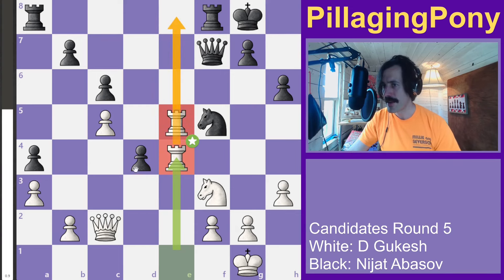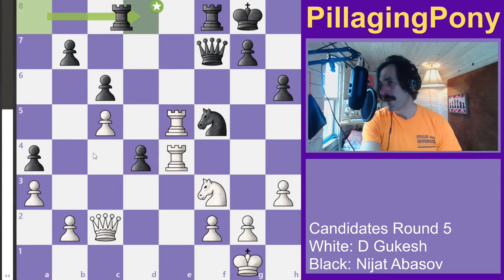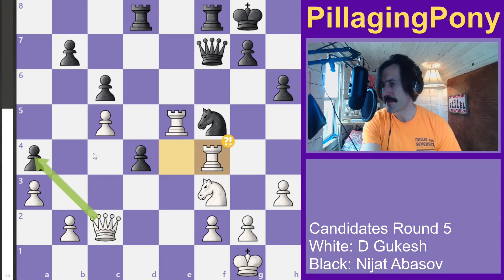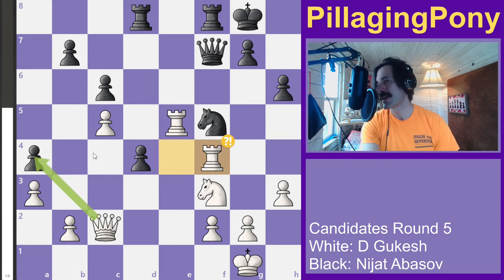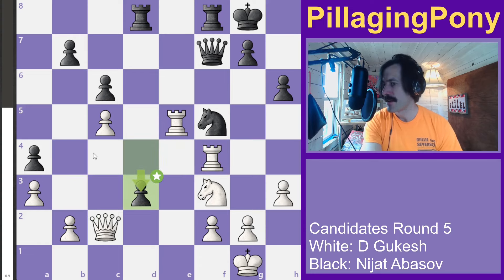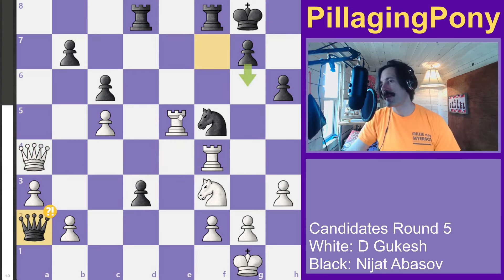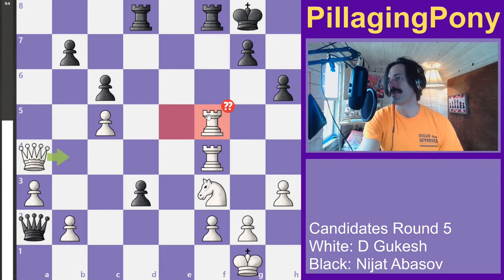Black puts his rook right behind his passed pawn — a great place. White tries to put pressure on the knight, pushes forward, and grabs a pawn. You might wonder why white doesn't just grab the knight here, but it's not that simple — there's a check and both the queen and rook would be under threat.